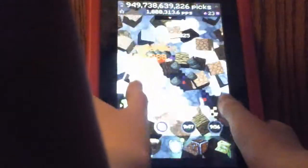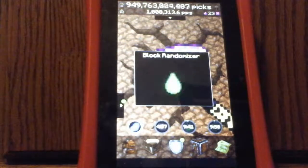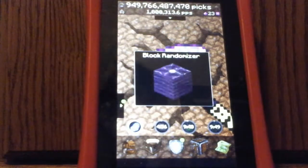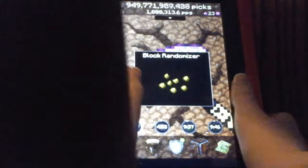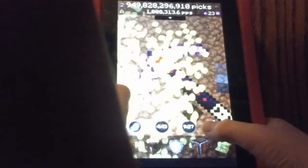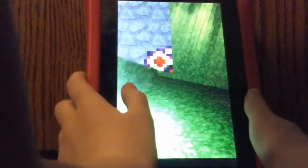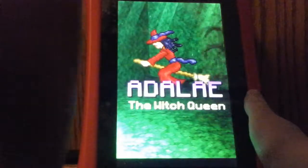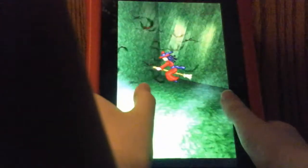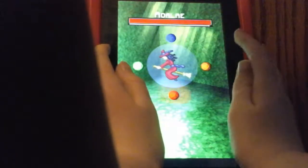Obsidian egg. Lots of blocks. I have a lot of picks. They're tall. Blue, yellow, blue, red.